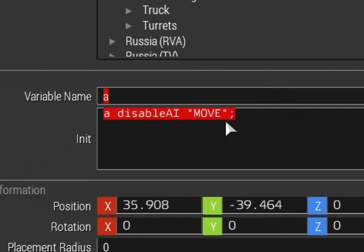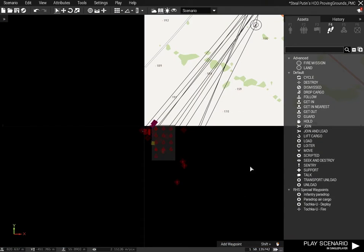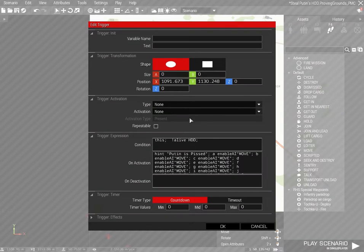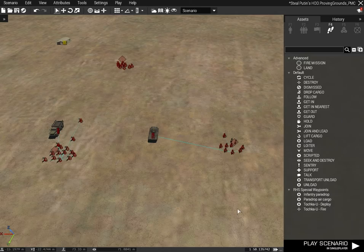When I say given them all variable names, it's only the squad leader that controls the squad, so it's only the squad leader that really matters. Every squad leader has a variable name starting with A, and in their initialization file it's written: A disable AI move. If we look at the trigger, on activation it says: hint 'Putin is pissed', and then A enable AI move all the way through to every squad leader and vehicle driver or helicopter pilot we've given that to.